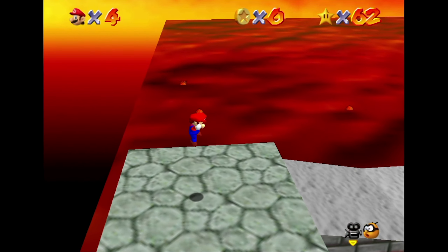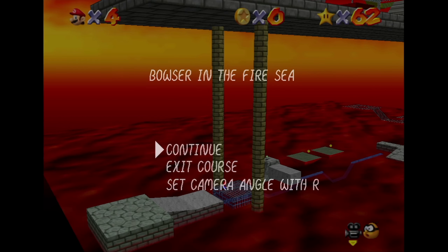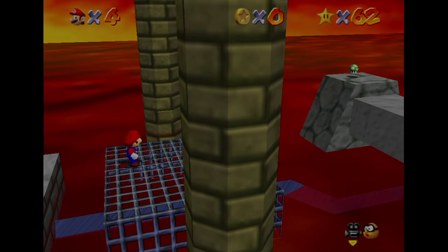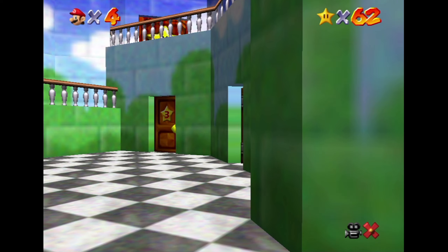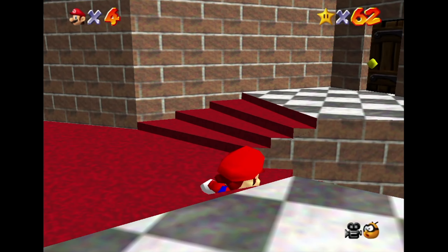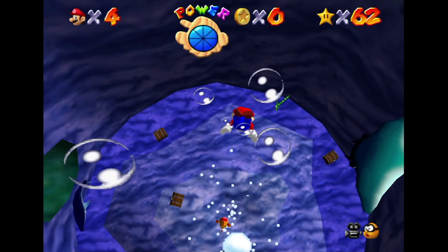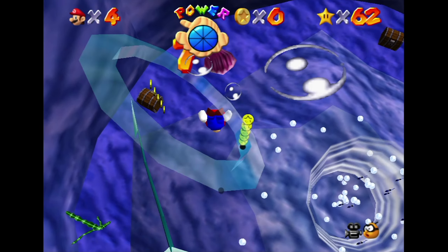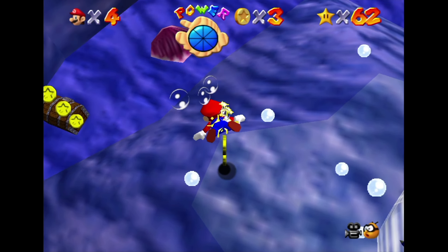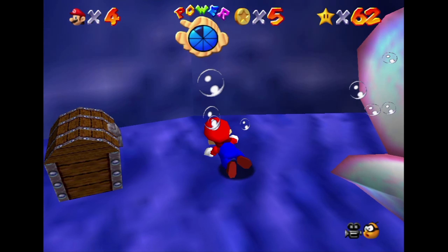Let's see what our next coin hint is. Whoa - Bowser in the Fire Sea. I don't want to do that just yet. I want to do Dire Dire Docks first. Here we go - chests in the current. So I think we got to get all these chests. Why? I don't know, just a hunch. How do we get them? Oh, that's how we get them.